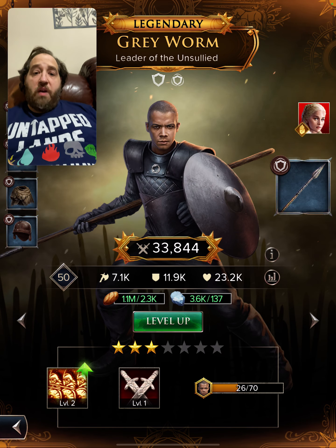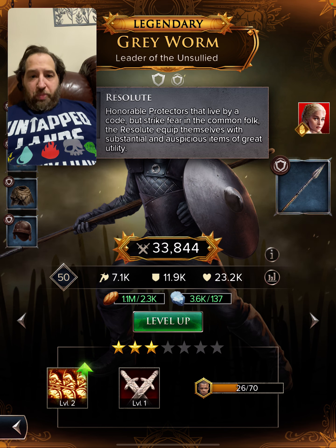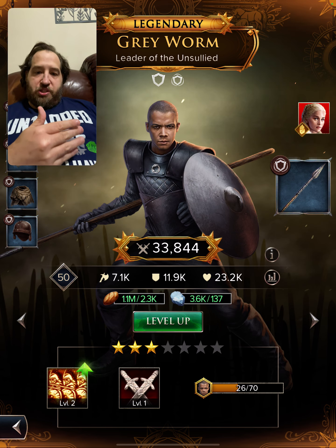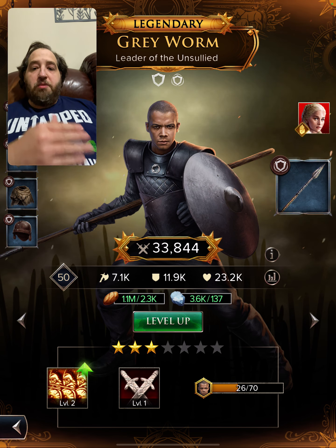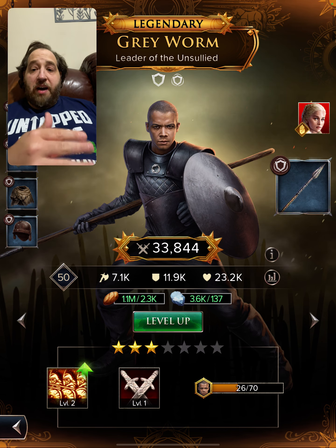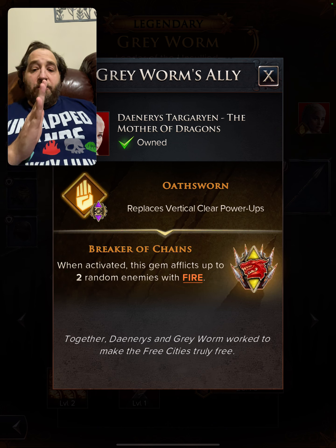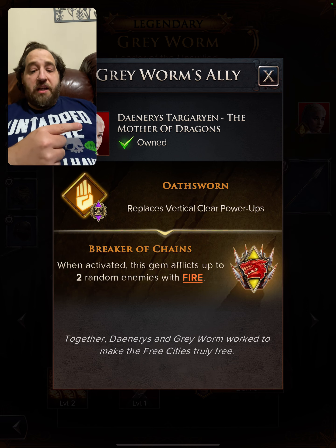Grey Worm is a protector — resolute — and he serves a lot of functions. As a cheap-to-play character, he will find you many good uses in a fire team. He pairs with Daenerys, and his ally move is for vertical power-ups. When activated, this gem afflicts up to two random enemies with fire.